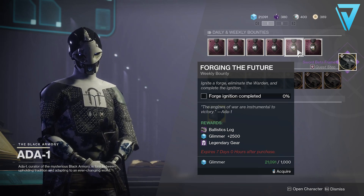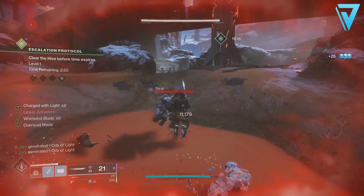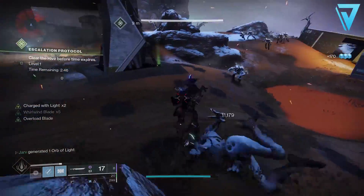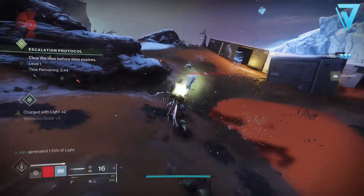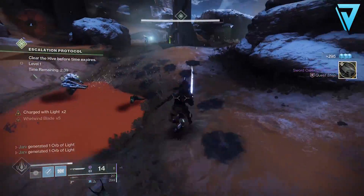So if you don't get the roll you want first time, pick up the second one with modulus reports and you're good to go. Once you've picked up the bounty you'll need to complete the first step, which is fairly straightforward — it's simply multi-kills with swords. It's easily done if you hop over onto Mars and activate an escalation protocol, which you can do in the first few minutes of landing.